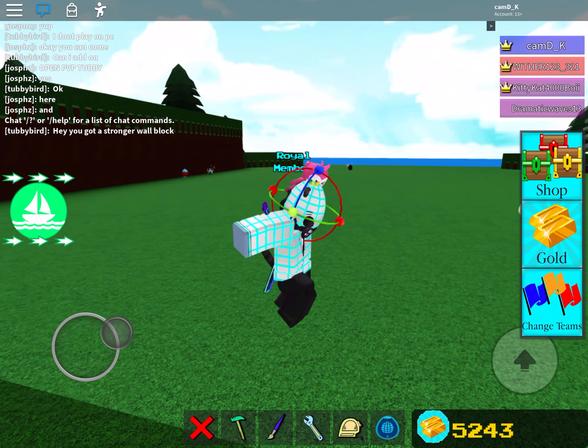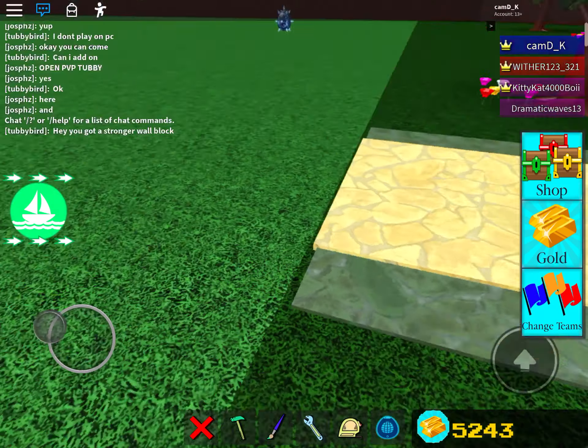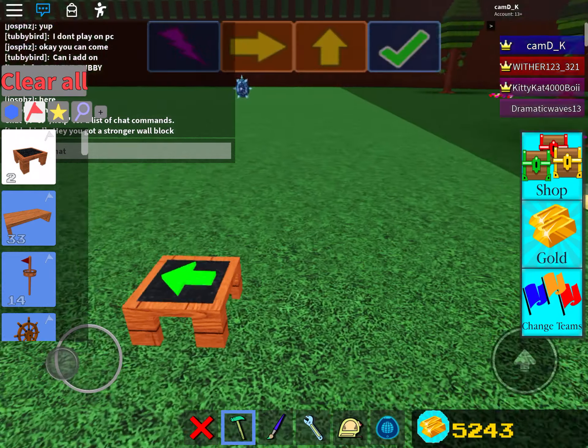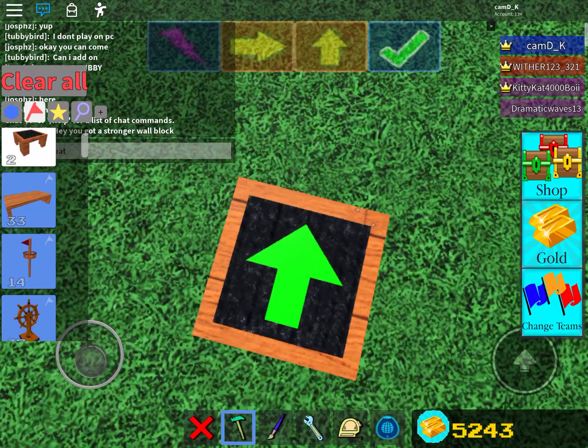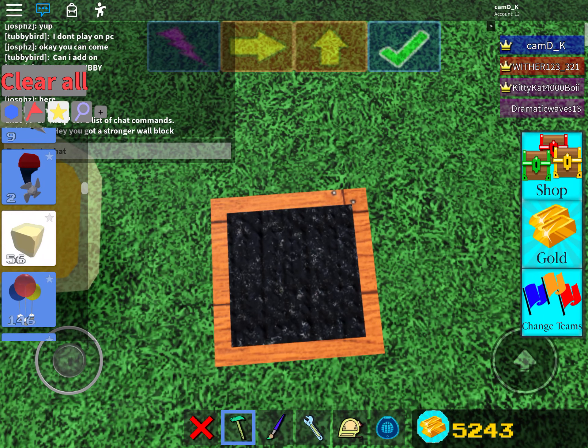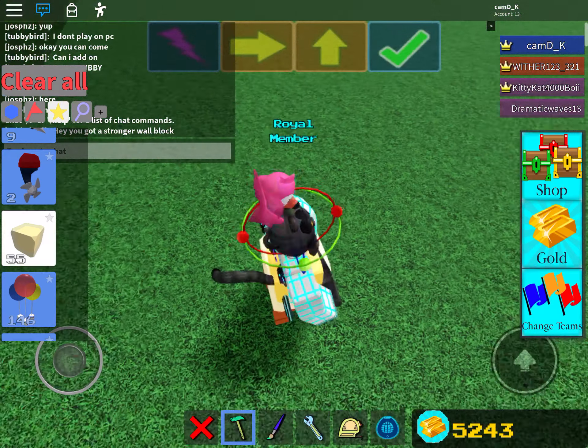Hello guys, today we'll show you how to do a glitch here. Place a seat down, sit in it, take a glue block, place it inside of you.